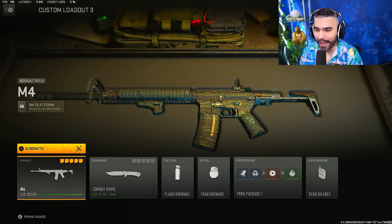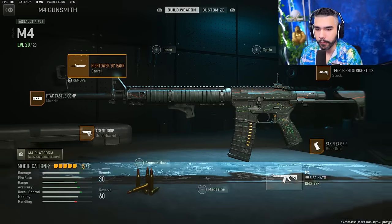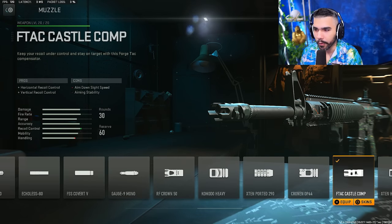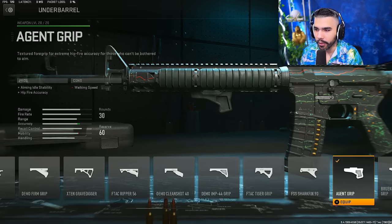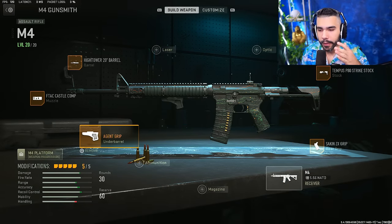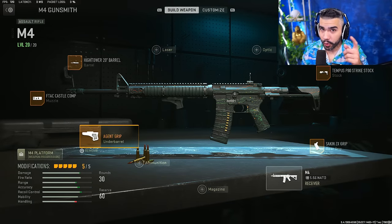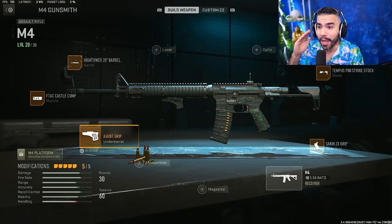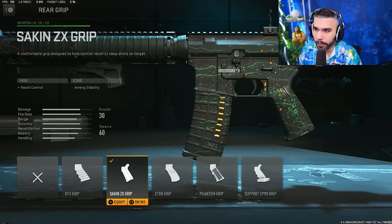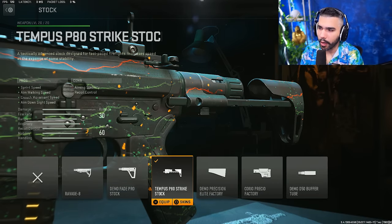Next we have the M4 — a weapon that is taking over the game and is one of the best ARs currently. For the barrel we're running the Hightower 20-inch for damage range, bullet velocity, and recoil control. For the muzzle, the F-TAC Castle Comp for horizontal and vertical recoil control. For the underbarrel, the Agent Grip gives aiming idle stability and hip fire accuracy but only costs walking speed — you want attachments that help recoil without killing ADS speed, because some builds can make your ADS feel like five business days. For the rear grip, the Sockman ZX Grip gives recoil control without costing ADS speed.